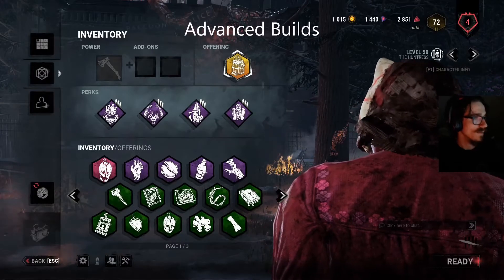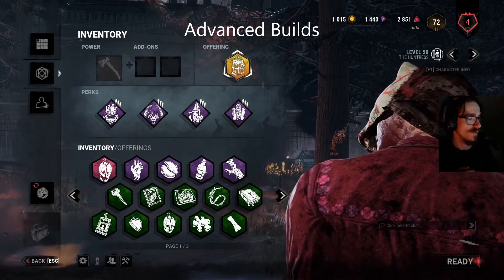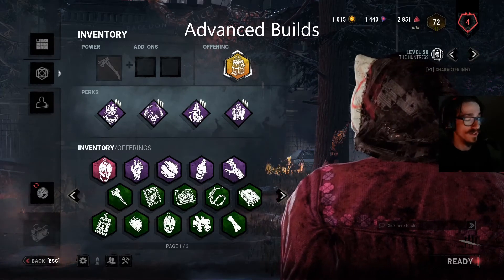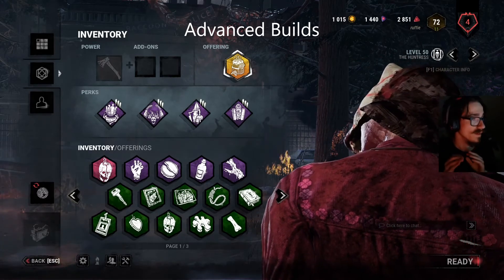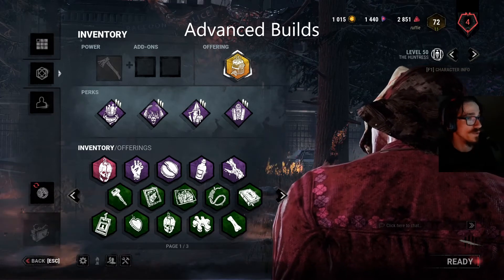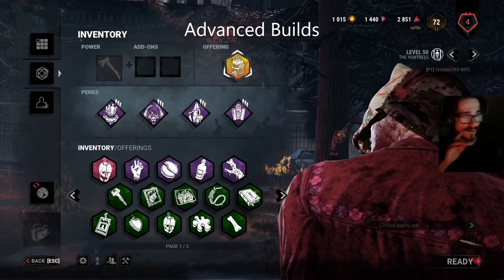The other thing to note again about strong areas — shack, main building, strong loops, fun bus — these are designed to be hard for Huntress. They're just the way they are. So if it's taking too long, just leave. You can catch people out when they're in weaker positions because these extremely strong spots are just not worth spending the game at.